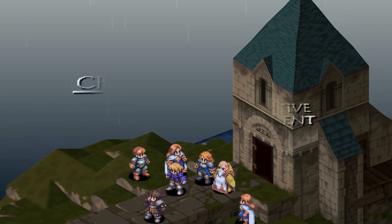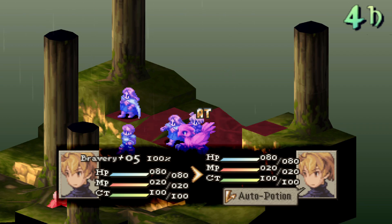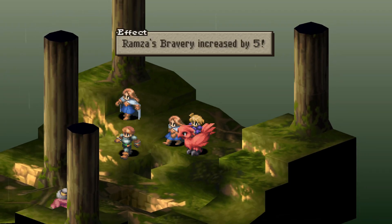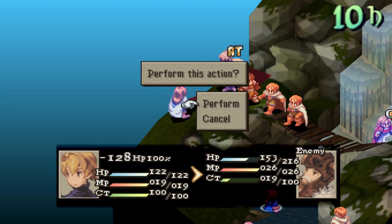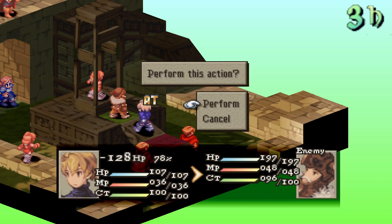Moving on to chapter 2, there are several things you can do here. Ramza's squire can now learn Steel, which I highly recommend to increase Bravery on all your characters so your reaction abilities will have a much higher chance of occurring. The Ninja Brawler Dual Wield build will really shine here, as having higher Bravery will increase your damage with fists, knight swords, and katanas — so get that Bravery all the way to 97 for Ramza.